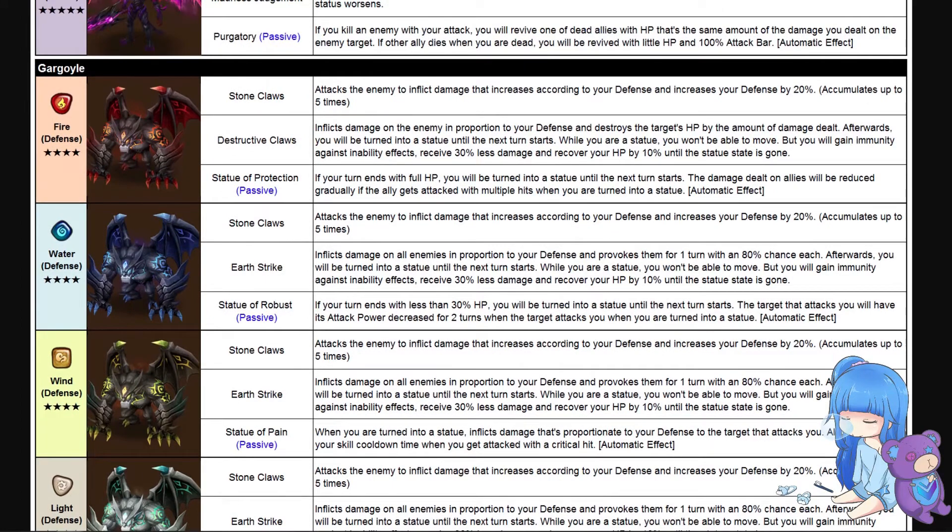Moving on to gargoyles, which are pretty interesting. Stone Claws (skill 1) attacks the enemy dealing damage that increases according to your defense — nice defense-scaling — and increases your defense by 20 percent accumulating up to five times, so a little built-in passive on skill 1 for self-defense. Skill 2, Destructive Claws, inflicts damage in proportion to your defense and destroys the target's HP by the amount of damage dealt — defense-scaling Beth, essentially.